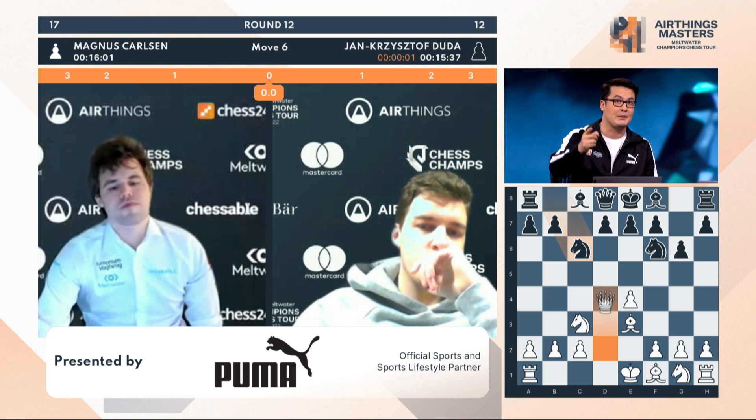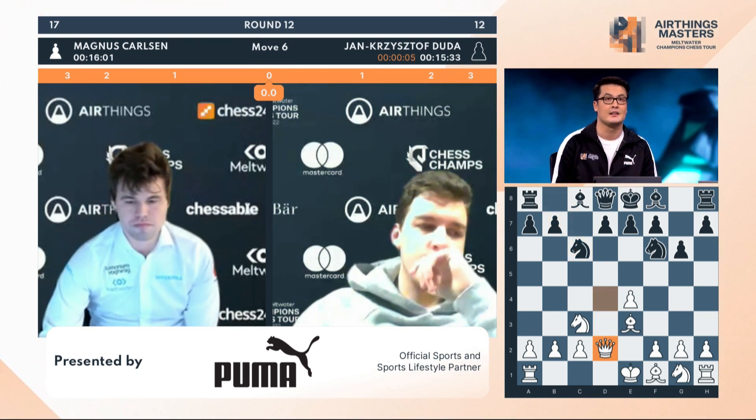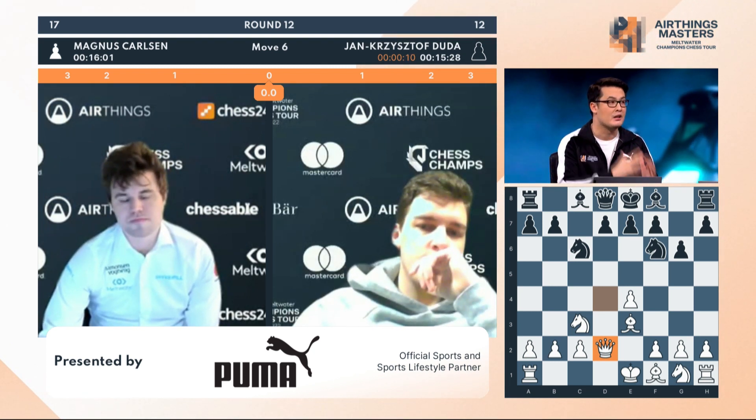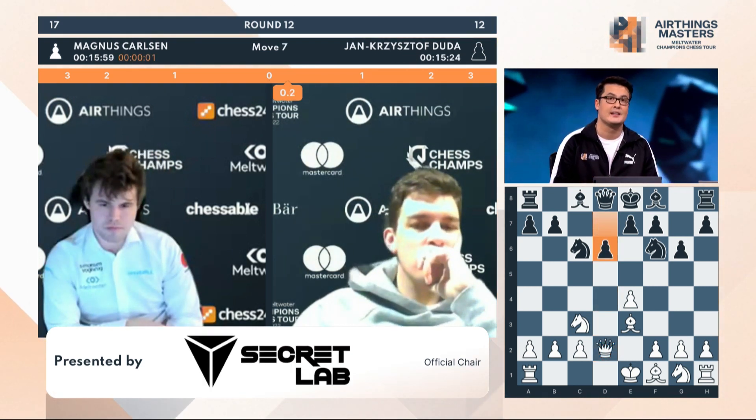White's queen now attacked by the black knight is going to have to retreat. Queens are the most valuable pieces, so you need to save them for later. Anytime the queen is attacked, she has to retreat because she's always going to get hit by lower valued pieces. In the open Sicilian, it's one of the most fighting ways to handle the position.